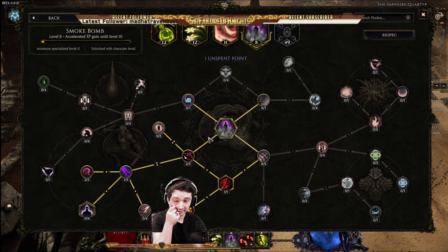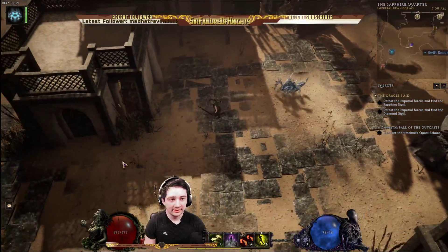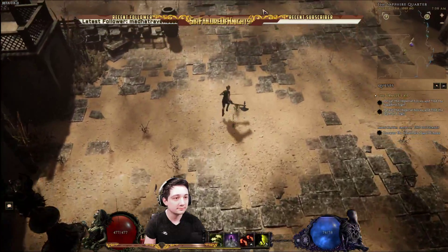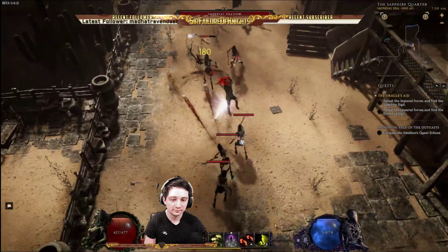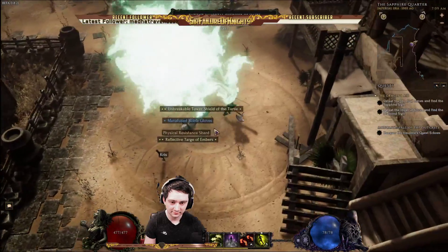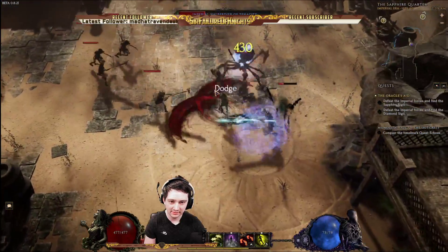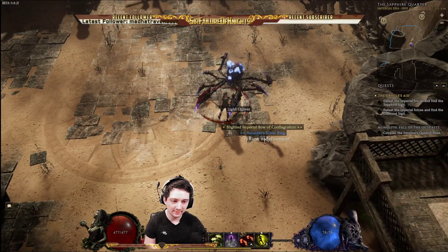We'll check out the other one when we unlock it, but there's another skill that's pretty useful. Wakey wakey — no eggs and bakey for me, not happening. I did set up my loot filter, so I shouldn't be looking around too much. It is worth taking some time to look through the loot filter system — saves you a good amount of trouble.